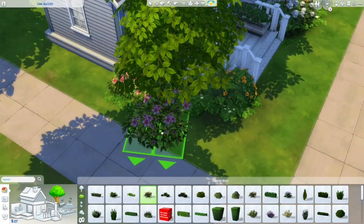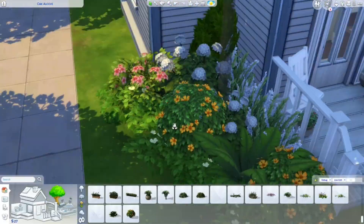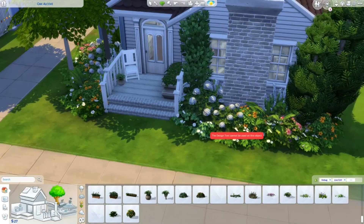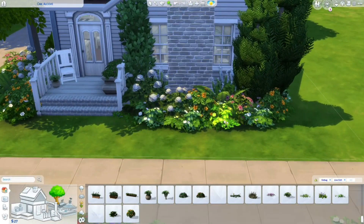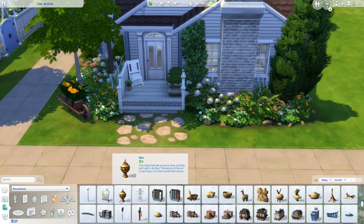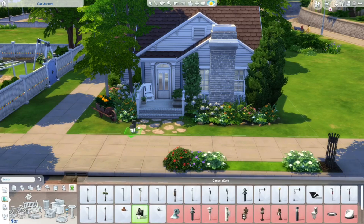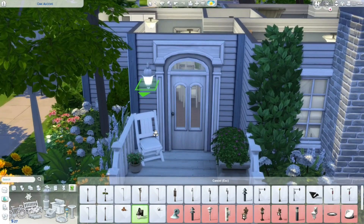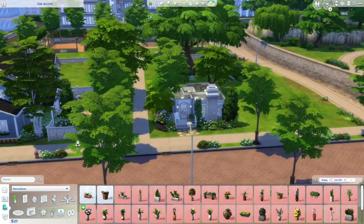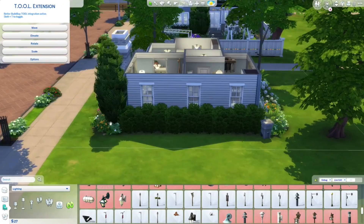I do realize that for a base game build I'm talking a lot about packs. When it came to landscaping I didn't have as much to choose from as I thought. I used a lot of the same plants — it ends up being very green — but I did add some orange bushes and pink flowers, which I think looks really good. I also changed the siding to yellow at the last minute. When I finished the build I felt it looked a little boring.